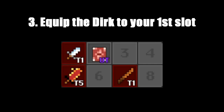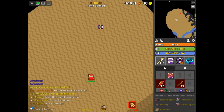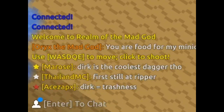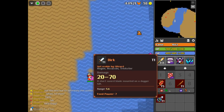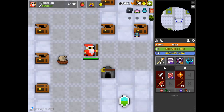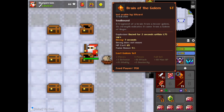Equip the Dirk to your first slot. Wow, that's quite coincidental — they're talking about the Dirk, which is the item I'm looking for. Never mind, they're probably talking about the Sea Dirk. And there we go, the Dirk — go to the first slot because it's tier one. Brain of the Golem. That's a really good item, but I did say I had at least nine of these, so nothing exciting at all. Well, I only have one left so fair enough, I'll take it.